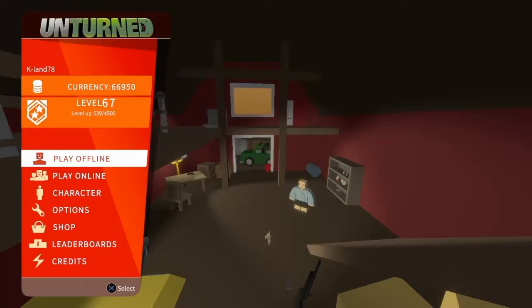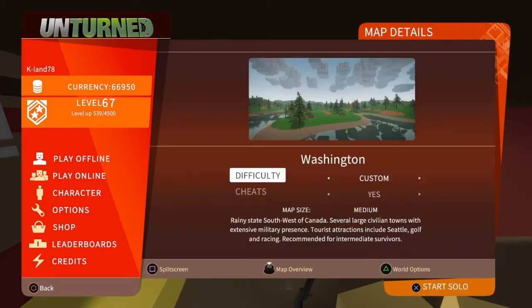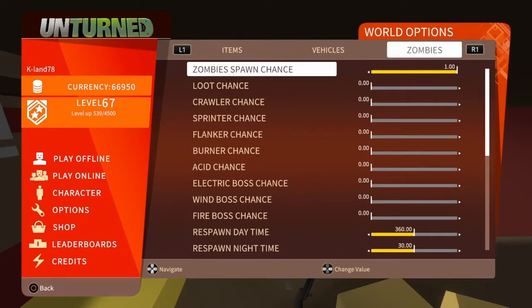Hi guys, welcome back to another video. Today we're going to be doing the hiking trophy. You can do it online or offline — we're going to do it offline. You can pick any map you want; we're going to pick Washington. Make sure cheats are on, turn zombie ability off, and go over to zombies and turn their spawn chance all the way off.